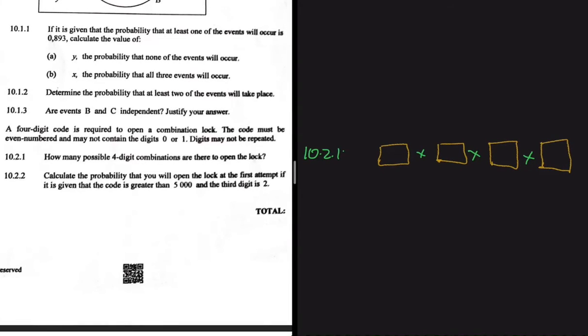How many possible four-digit combinations are there to open the lock? In this question, a four-digit code is required to open a combination lock. The code must be even-numbered — that's the condition we have. It is further stated that the code may not contain the digits zero or one.